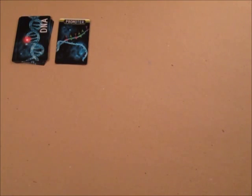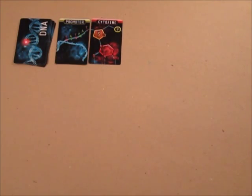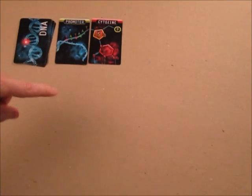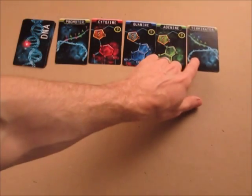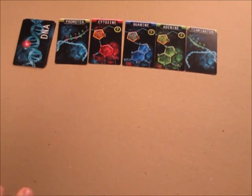We've dealt every player four cards, and now we want to start the game. The oldest player will go first. The first player turns one DNA card over and puts it to the right of the promoter card, then looks at their hand and chooses which card they want to play. Then the next player goes, and if there are three players, the next player after that. When it comes back around to the first player's turn, they flip another card. All players take their turns, the first player flips a card again, and that keeps happening until the terminator card comes up. When the terminator card comes up, play ends immediately and all players score their points for that round.